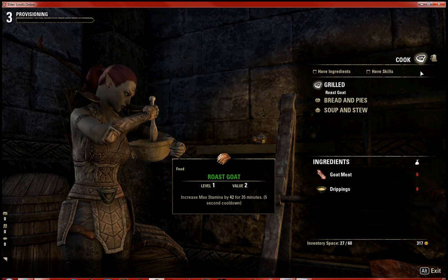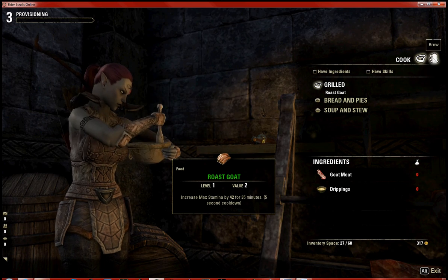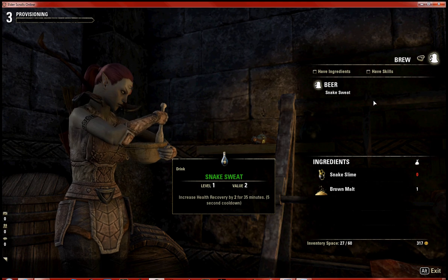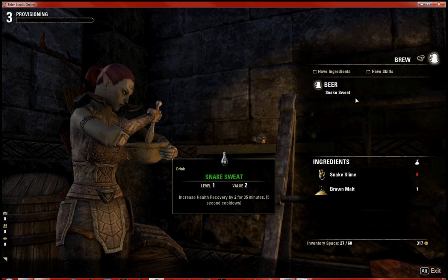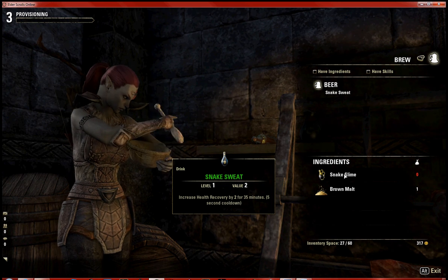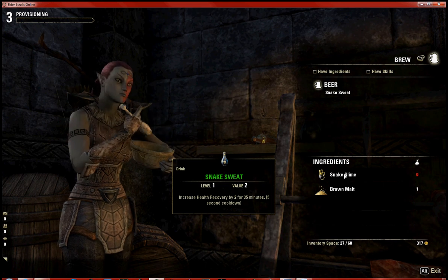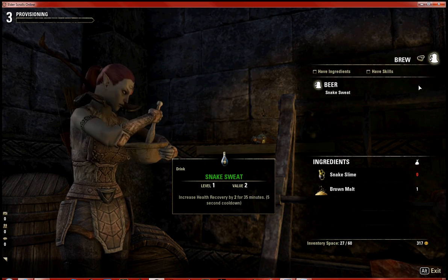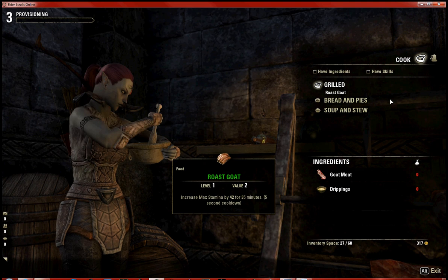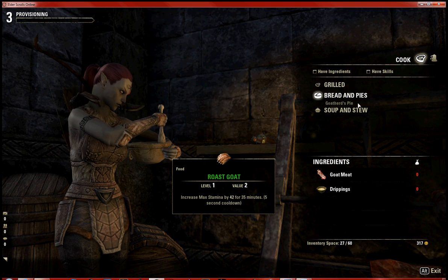You have to find recipes to learn new things to cook, and the same applies to your different brews. I've learned snake sweat, which requires snake slime and brown malt. I actually do have some slime — I donated it to the guild bank, but we'll leave it there for now.